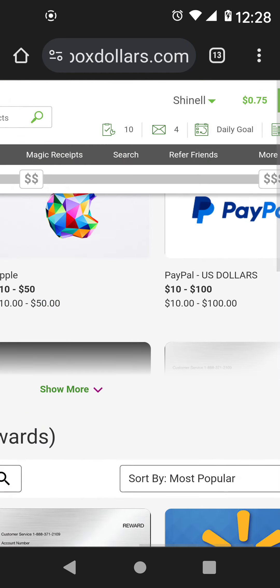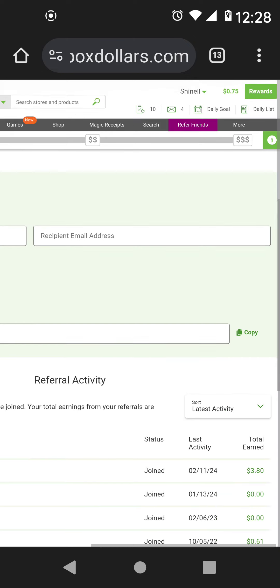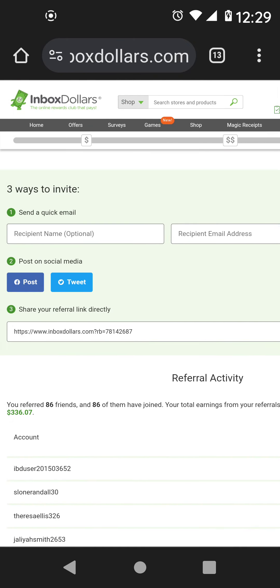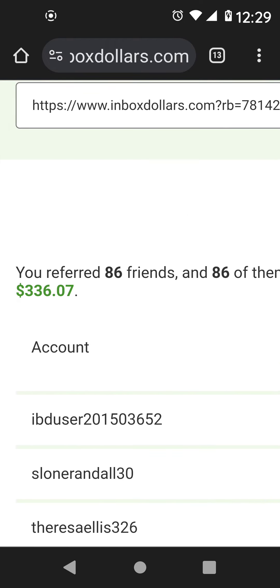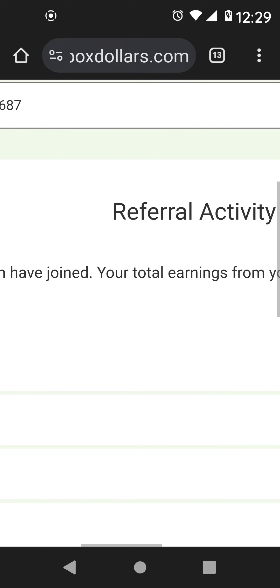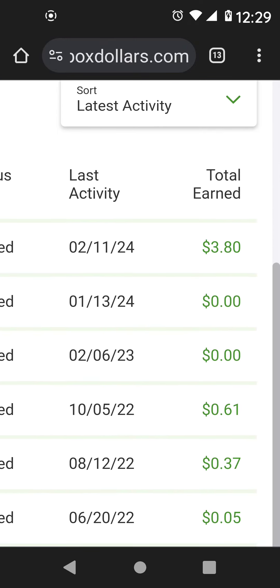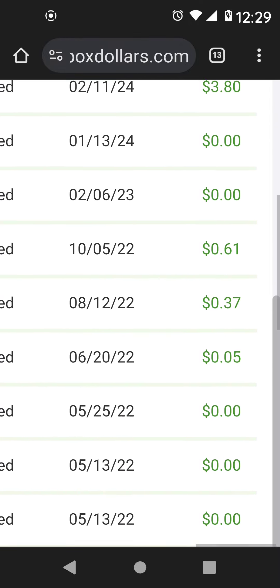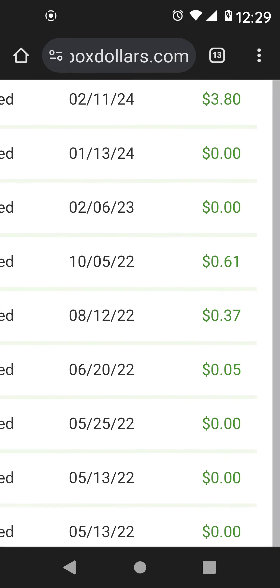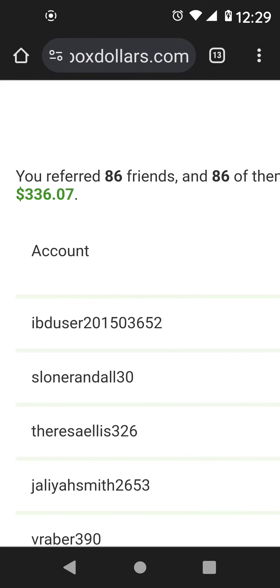Share your referral link with your people as well. You can click on Refer Friends — that's where you get your referral link to share. I have many friends who are active, and look at how much I've earned just from my friends being active. When they earn, I earn — how awesome is that? That's all from referrals.